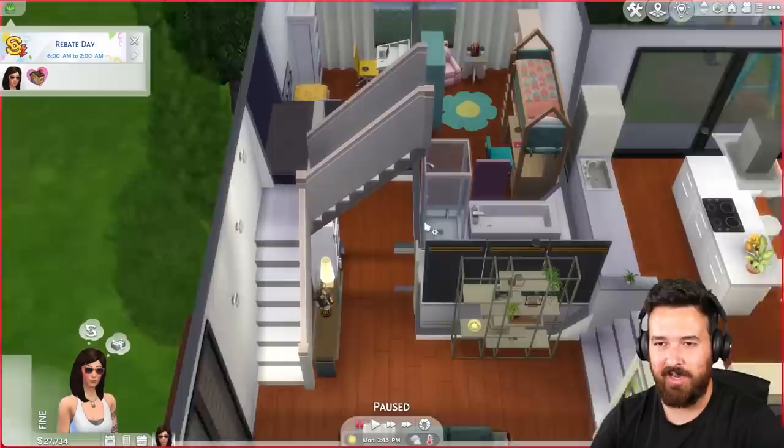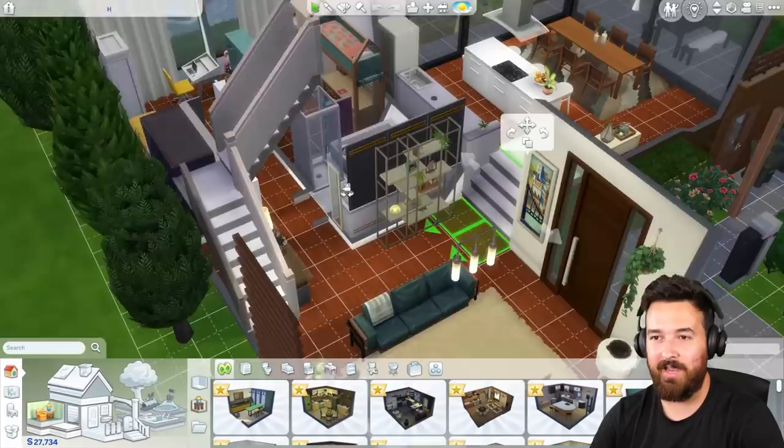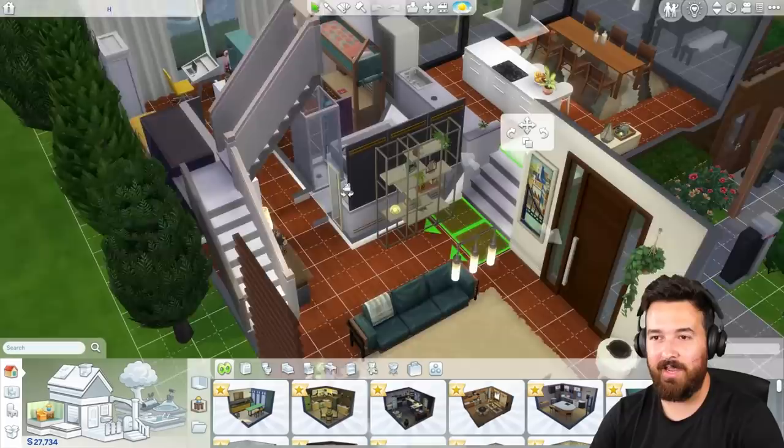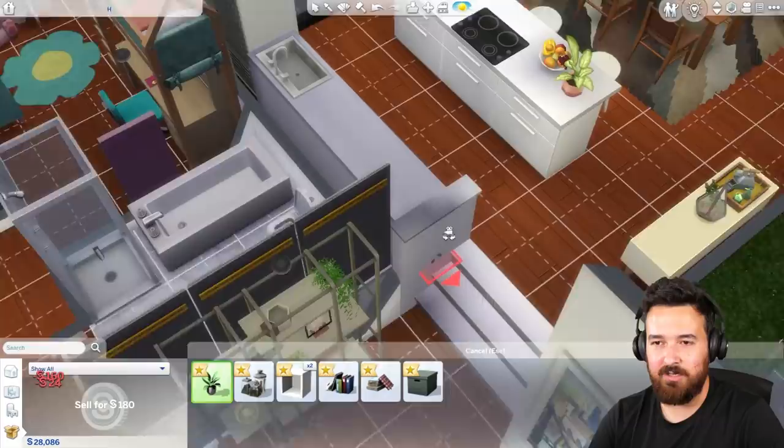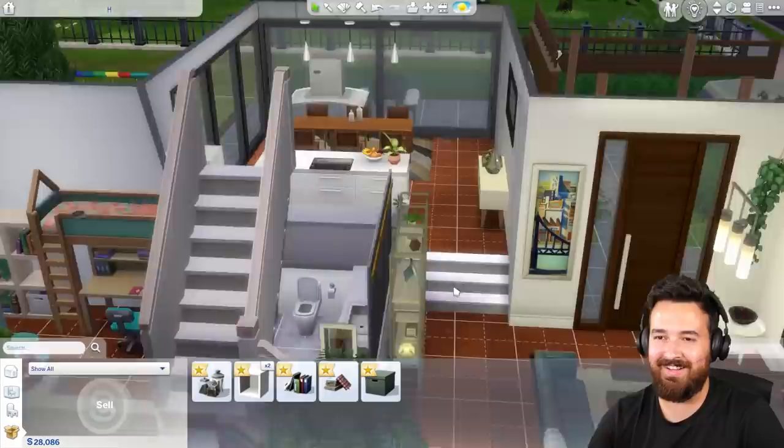Let's just have a check and see if we can actually use it. Let me also fix these stairs. If this happens to you - which I'm sure it will - I usually just delete the stairs, pick these ones and then put them back in. I put this little plant here so Sims wouldn't put dirty plates on that side table - that's why that's there. All right, the stairs are fixed. Let's see.